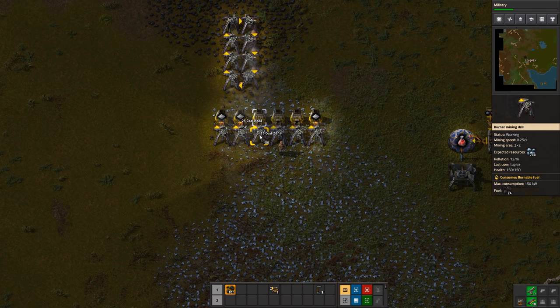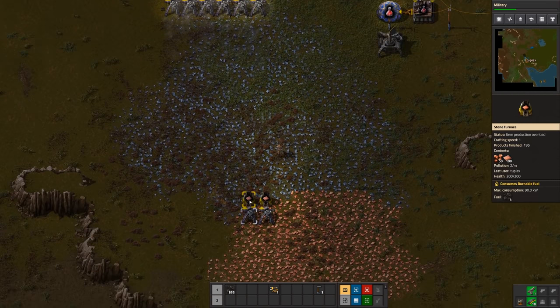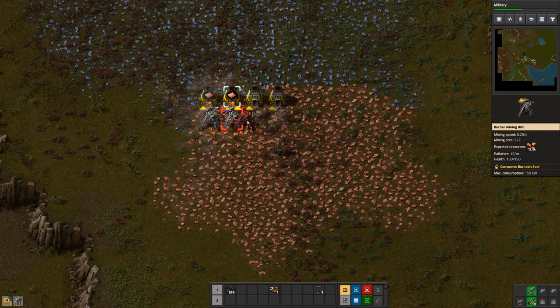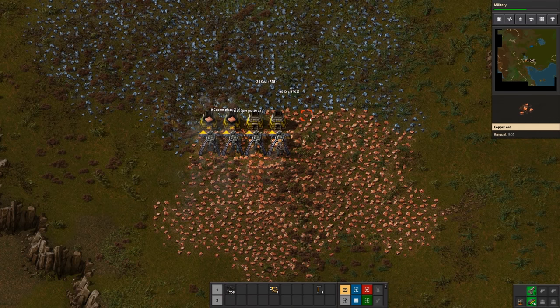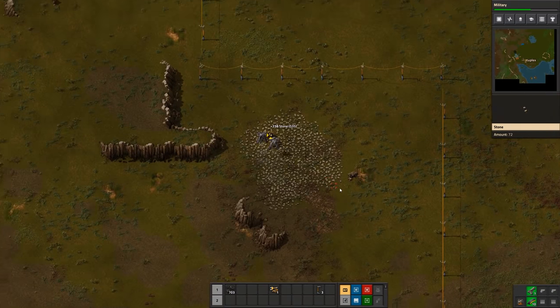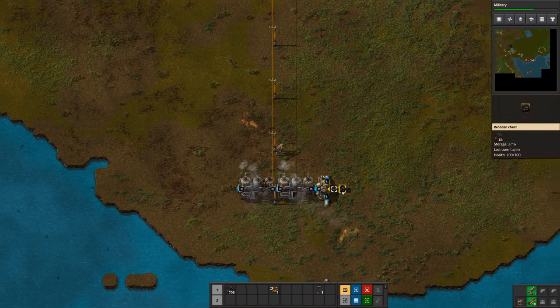I think we might want more copper plates at this point, so we'll set up a few more furnaces — just two more will be fine for a while until we can automate. We're going to automate the production of plates. We're not going to be feeding these things coal forever, nor are we going to be feeding the boilers coal manually forever. Eventually we'll be mining automatically, belting it down here, and it'll get loaded in automatically — and life will be fun and simple.